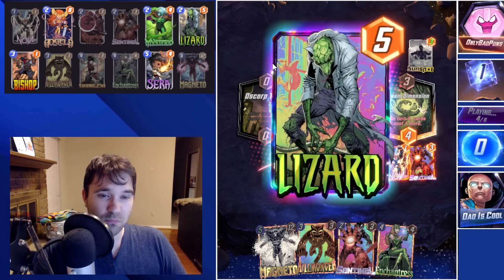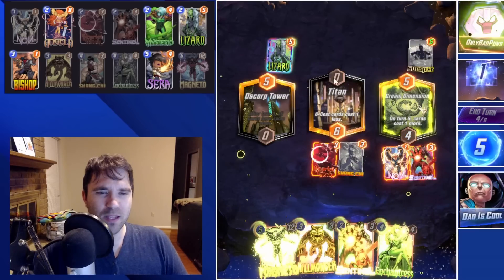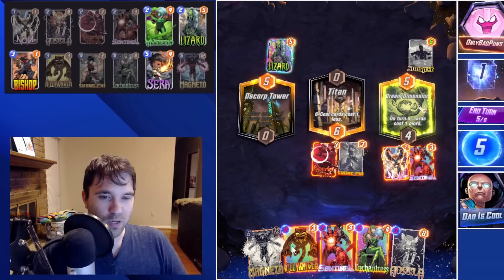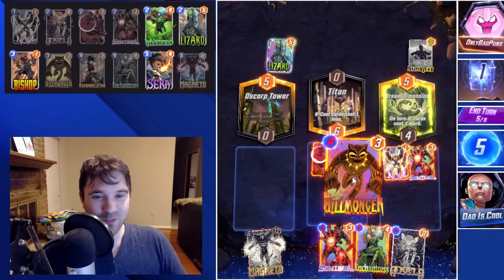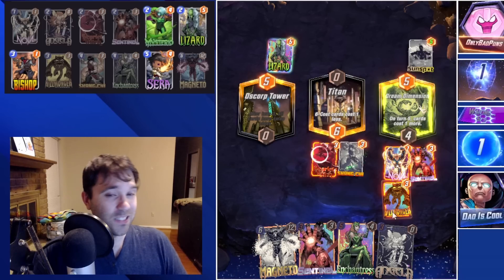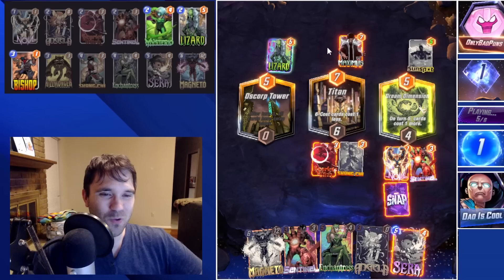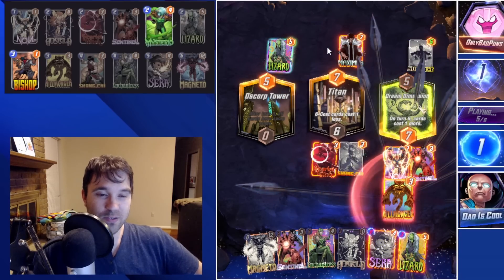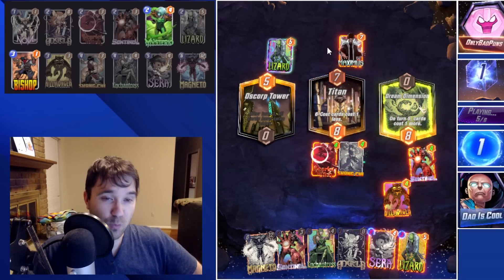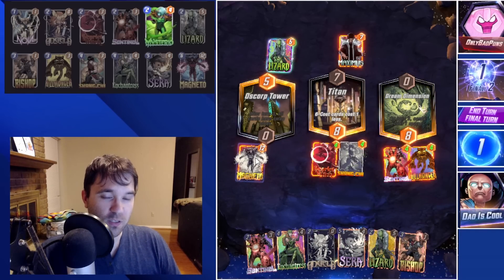Maybe they have a Shuri — no, a Lizard. Anyways, we're going to take away mid. They do win the right lane on priority. We can do one card — we're going to go ahead and do our Killmonger to the right. Maybe on the last turn we do Magneto to the left, since we're a little disrupted because of Dream Dimension. They do Maximus, sending us two additional resources. We do maintain the lead. We will pull Maximus out of Titan and I'm pretty sure this is the best we can do — we're going to lock it in.